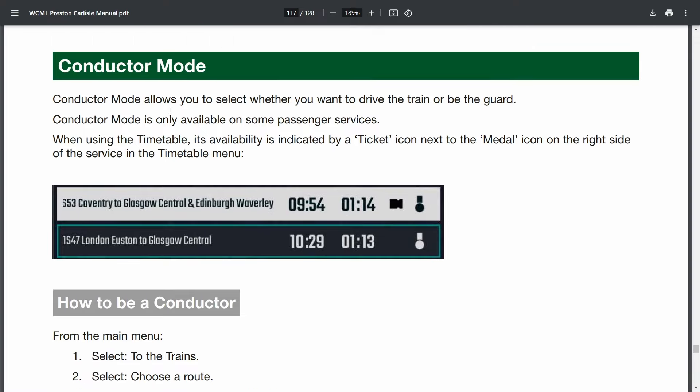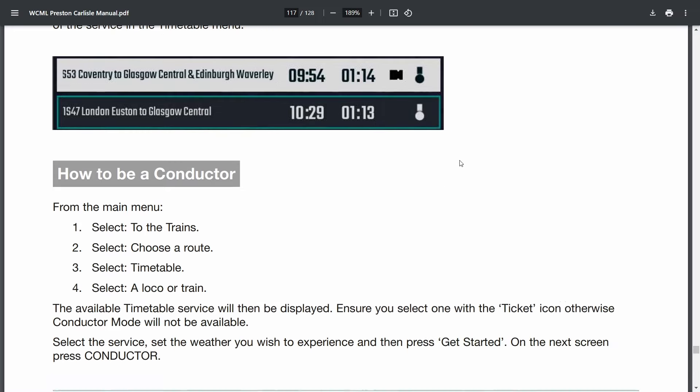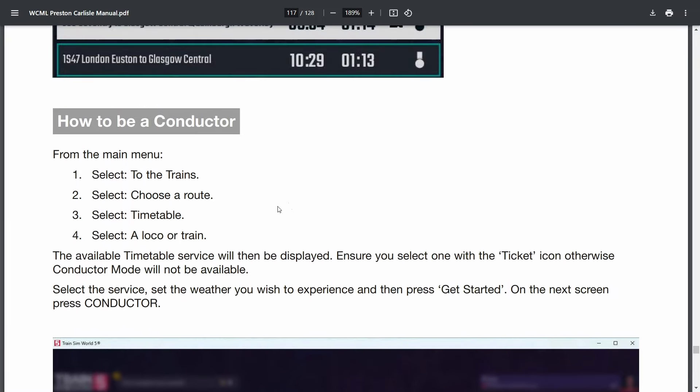Conductor mode allows you to select whether you want to drive the train or be the guard — only available on some passenger services, indicated by a little ticket icon. I've heard it is simulated on most Class 87 and 101 services. Also the Class 142 Pacer for Blackpool Branches will be getting guard mode along with this route, as a free update for owners of Blackpool Branches.